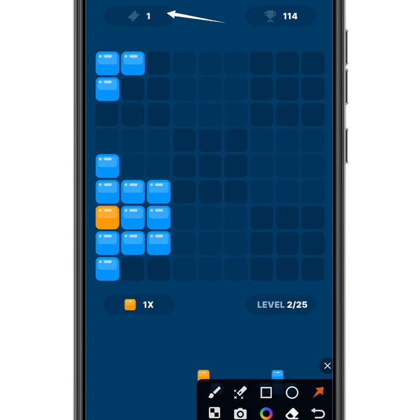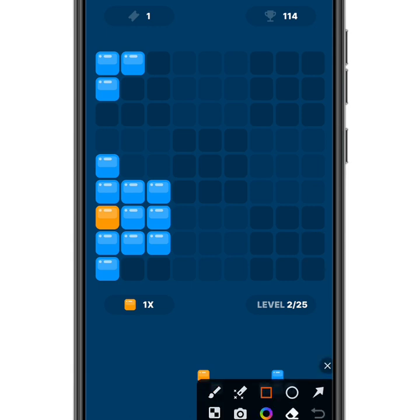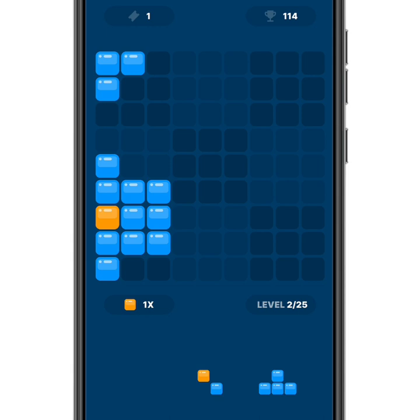You're not just earning from placing blocks — you should also try to occupy the whole space on a row or column. When you fill an entire line, all those blocks disappear and you earn a lot of points. That's basically how you play to earn, and now I'm just going to continue and let's see how it goes.